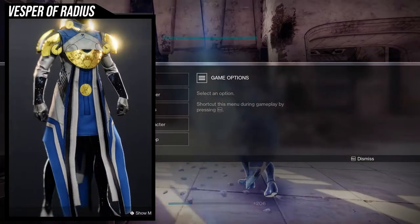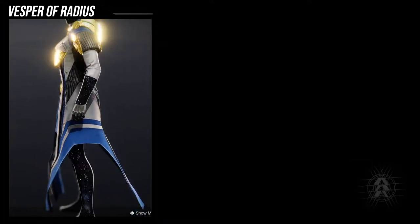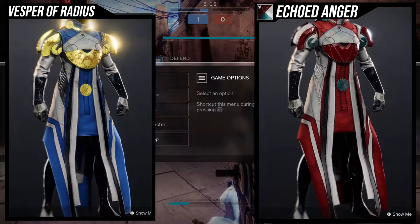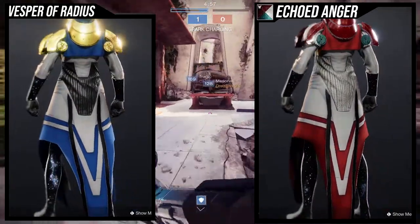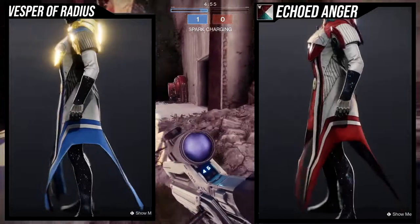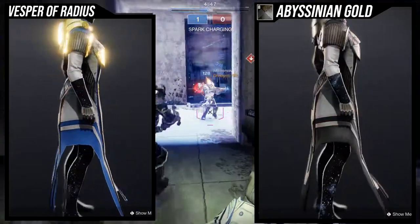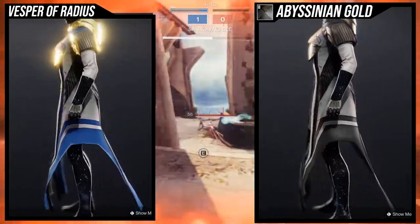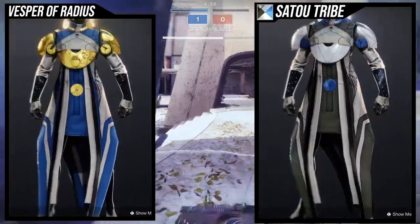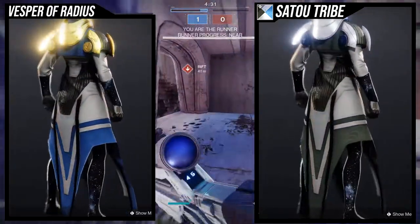So this is Vesper of Radius — it's pretty cool, not gonna lie, I actually do like how it looks. There are a few unfortunate things with this exotic though. First and foremost, when it comes to shading, a lot of the white in this exotic is not going to shader. As you guys can see from the shaders I'm showing you right now — from Echoed Anger — the yellow, the white stripes on the front, the white stripes on the sides, and the white on the sides do not shader. They will never shader, which is very unfortunate because that's a lot of white.